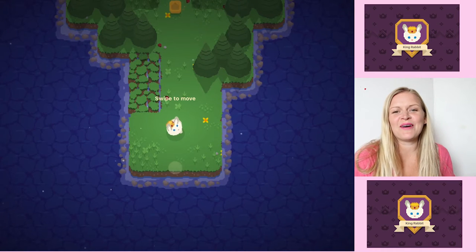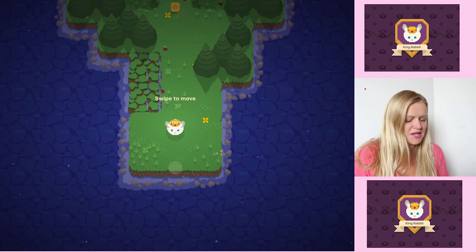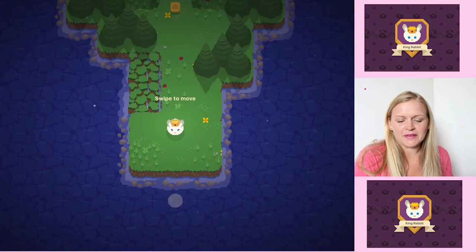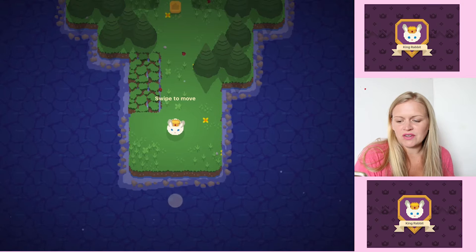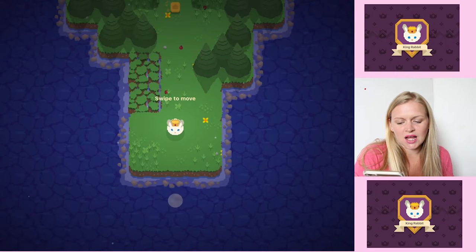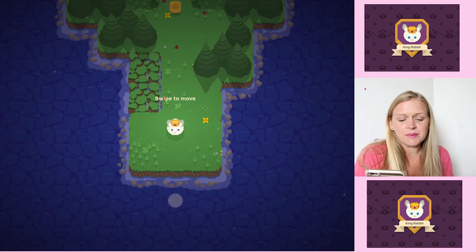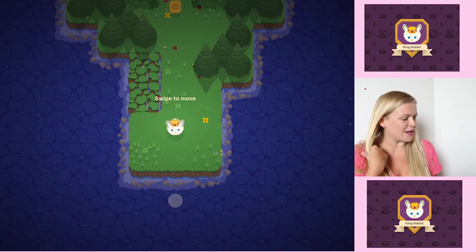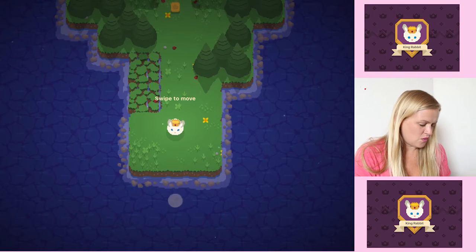Hi guys, my name is Green Eye Gems and welcome back to another happy happy Friday. I got my iPad in my hand and this week we are playing King Rabbit. This is the free app of the week over in the app store at the moment. You'll need quick wits, fast reflexes and a fluffy tail to save the day in this cute but challenging action puzzler. I haven't played it yet so let's go ahead and see — there's a little tutorial at the start to show us what we have to do.